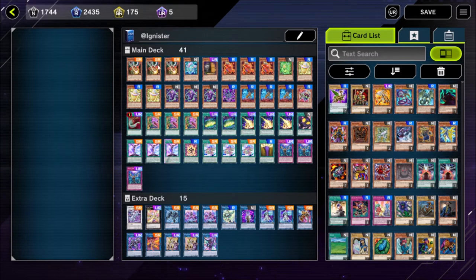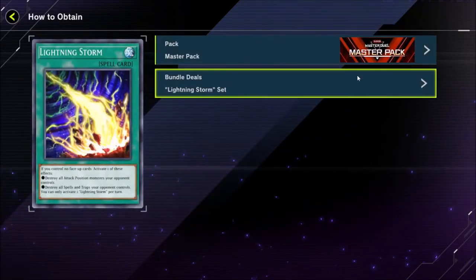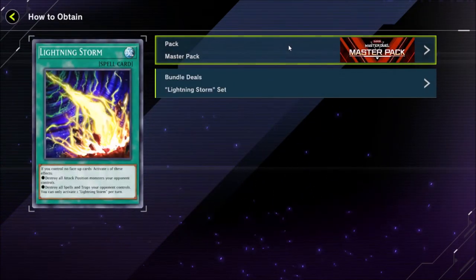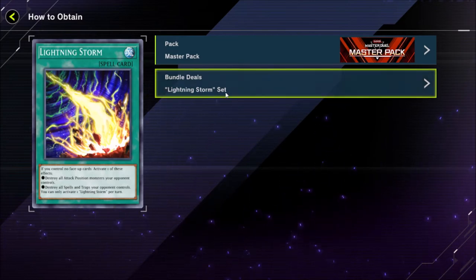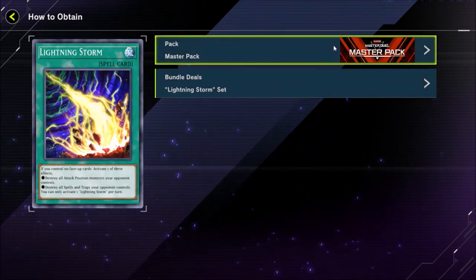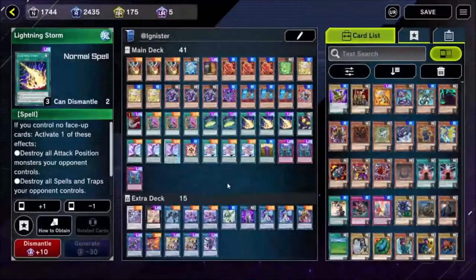A key thing to note: whenever you are spending your crystals — your ultra rare and super rare crystals — you want to primarily focus on cards which only appear in the Master Pack. The Master Pack is such a huge set that you're very unlikely to get the specific cards you want in order to craft your deck. The good thing with Lightning Storm specifically is there is a bundle which gives you 10 packs for around 750, and you absolutely should buy that when crafting this deck.